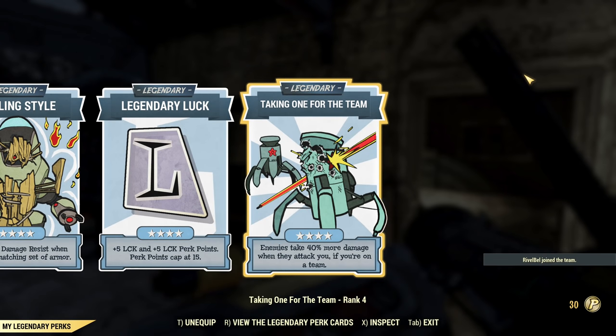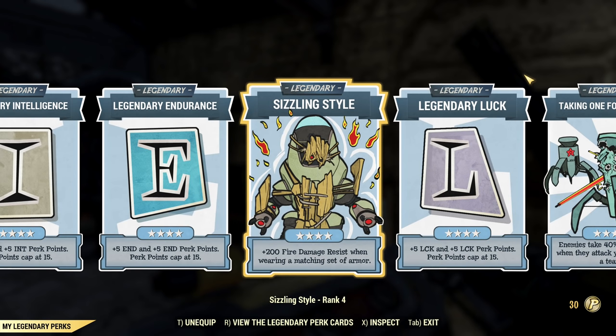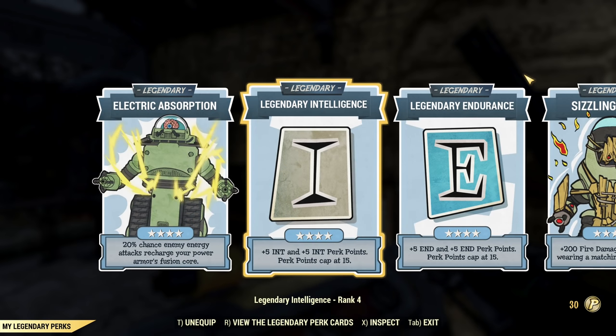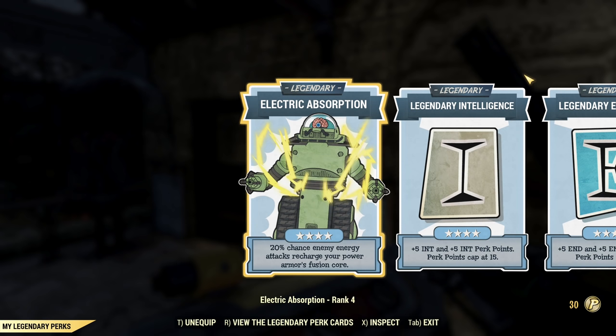Let's start with legendary perks. I'm a tank and power armor build. I'm taking One for the Team, extra Luck, Sizzling Style — I like the extra fire resistance, though it's not necessary if you have one piece of power armor with fire resistance. Also extra Endurance, extra Intelligence, and Electric Absorption. This is OP for power armor — it not only regenerates your fusion core but also heals you, even if that's not in the description.